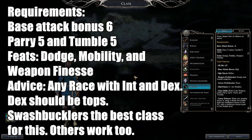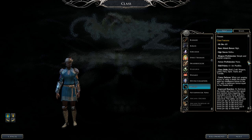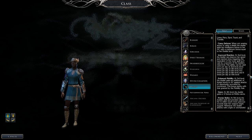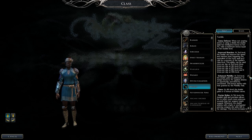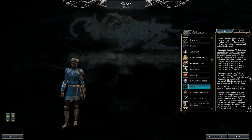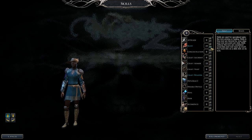Next is the Duelist. Requirements: base attack bonus six, Parry five, Tumble five, and feats Dodge, Mobility, and Weapon Finesse. Any race with high Intelligence and Dexterity is great — for example, drow. Dexterity should be tops; get Intelligence up for armor bonuses. Swashbucklers are the best base class, though others work too. Duelists get defensive feats, Canny Defense — which adds Intelligence to AC — and Precise Strike.